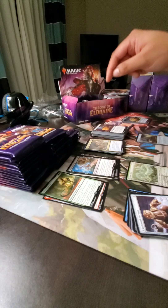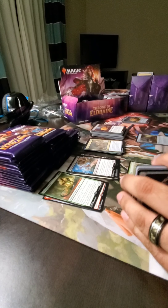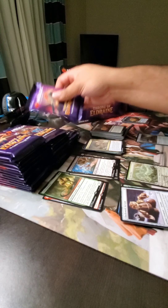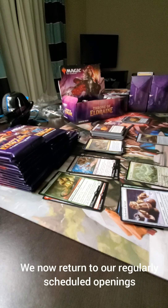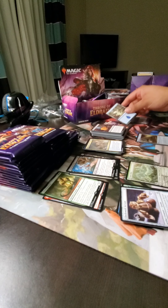The only real counter is a counterspell, or Garruk's second ability. It just dominated as soon as it hit the board. One of my opponents had two of them and I just could not deal with it. Too many effects — you should be able to tap it, but you shouldn't get the life and the card draw. Maybe the card draw, but definitely not the life. That made it ridiculous.